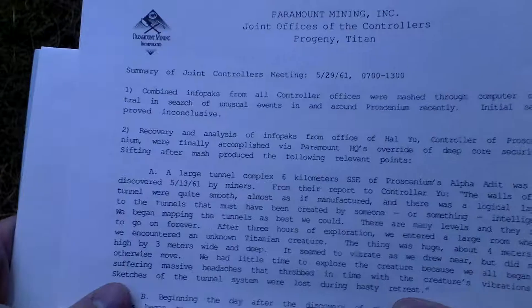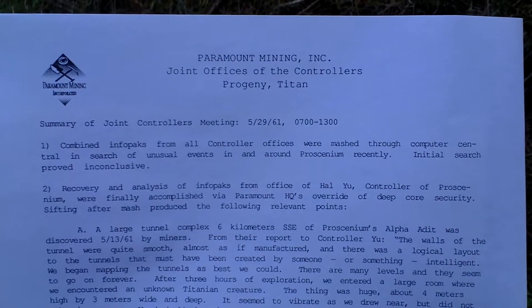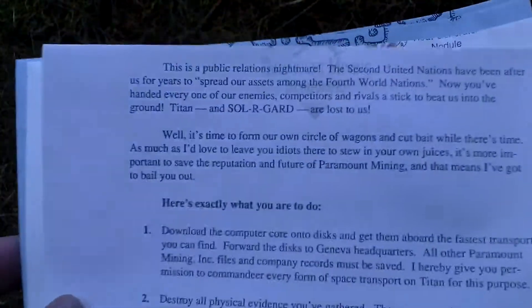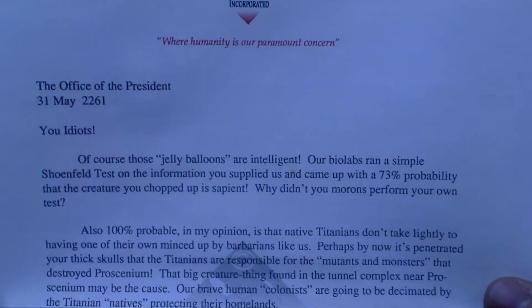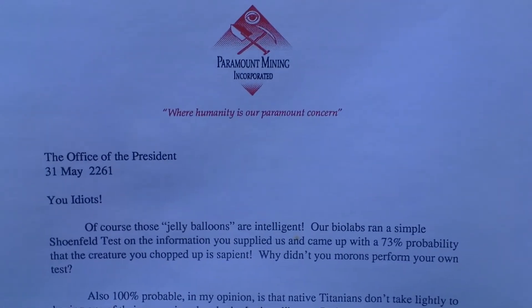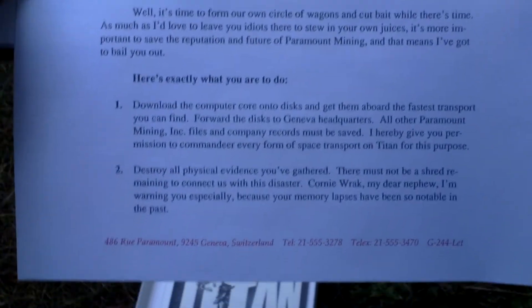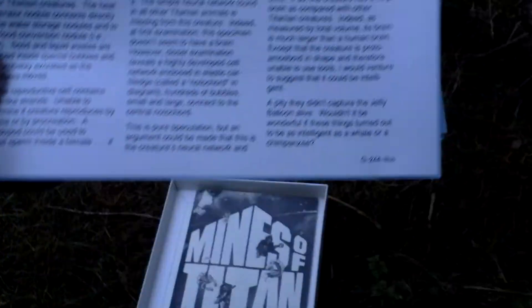Then there is a joint offices of the controllers progeny letter — a summary of the joint controllers meeting. There is also a letter from the office of the president of the Paramount Mining Company, and then a letter from the president, followed by a dissection report of some alien species.